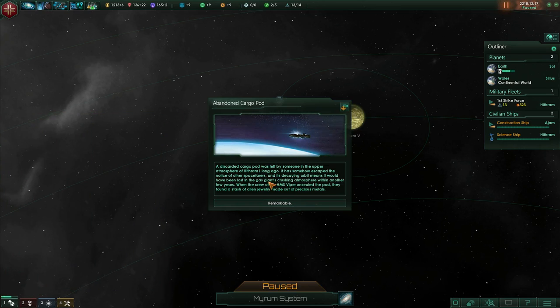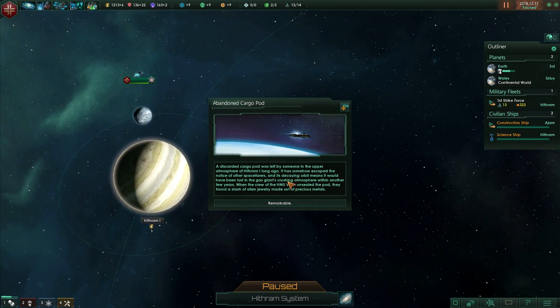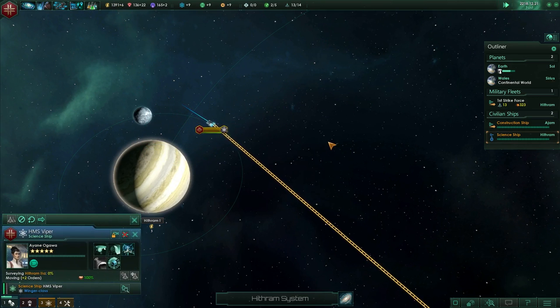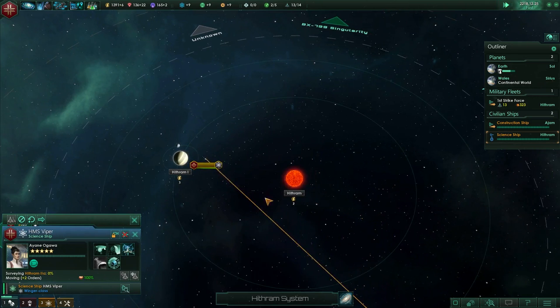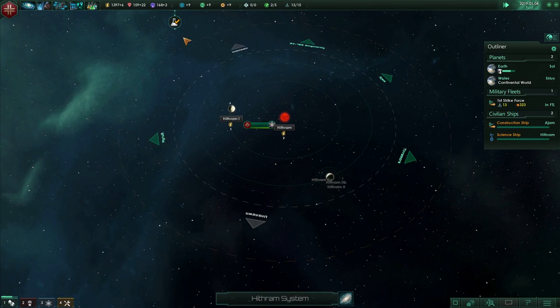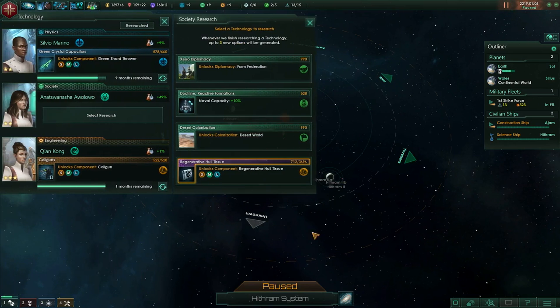The abandoned cargo pod was left by someone in the upper atmosphere, somehow escaped the notice of other spacefarers. When the crew of the HMS Viper unsealed the pod they found a stash of alien jewellery made out of precious metals. Energy credits gained — we already had a ton of them but sure, get more energy. Research complete.